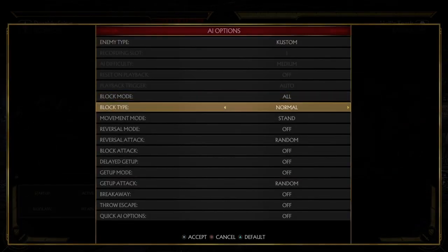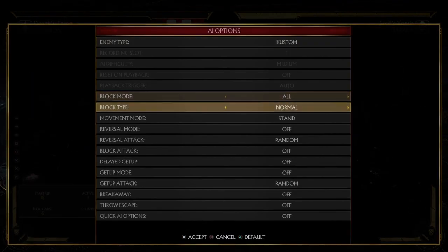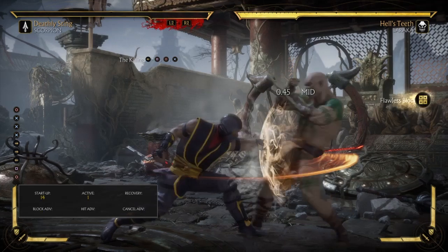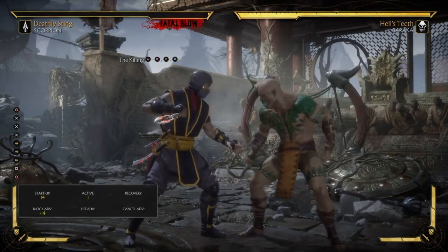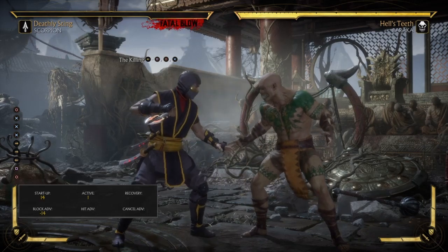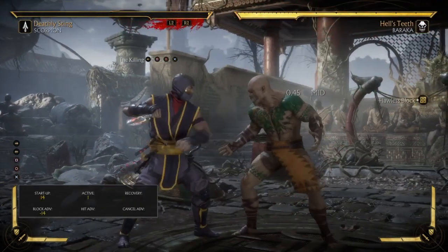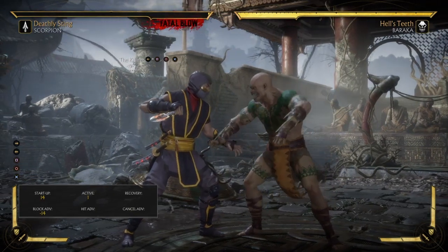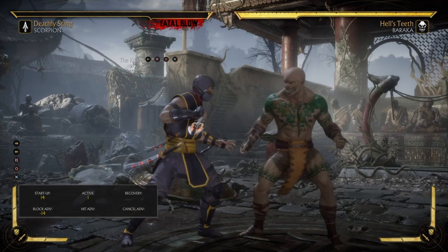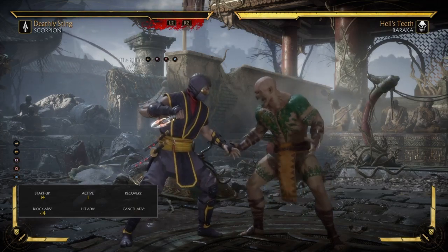If you pay close attention to Baraka blocking, Baraka has to accept the full string. But if you take it upon yourself to flawless block this at some point in the match, you need to punish Scorpion immediately. If you pay close attention to my buttons, Scorpion is not able to commit to the full string. So if you manage to flawless block this, you need to punish him because he's minus 14 on block — and for Baraka, that's a free crushing blow.